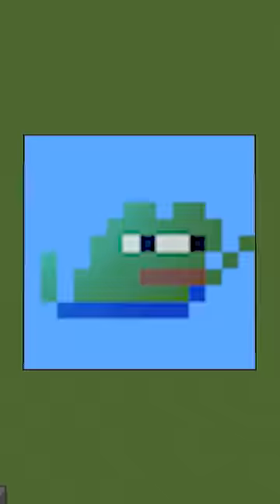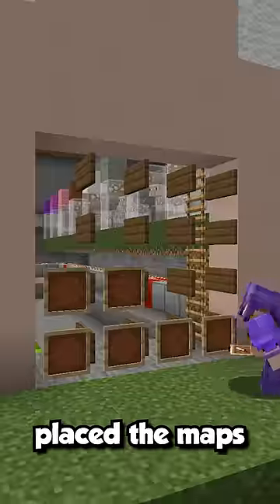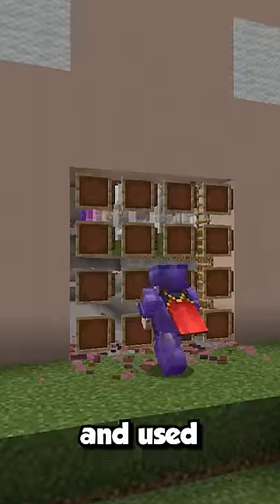So I had a crazy idea. What if I made a massive map art that was entirely pink, placed the maps on signs in the sheep's mouth, and used that as the door?